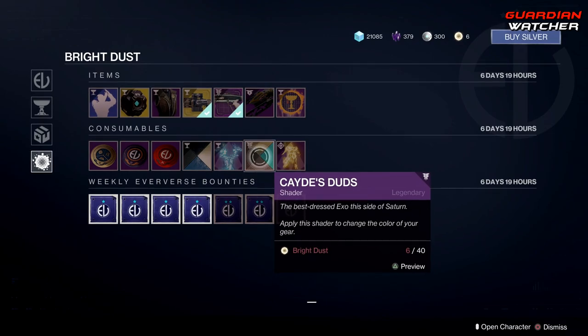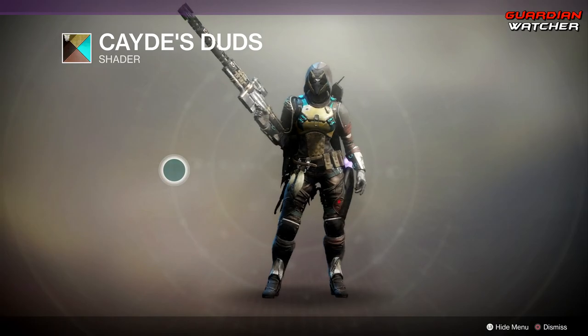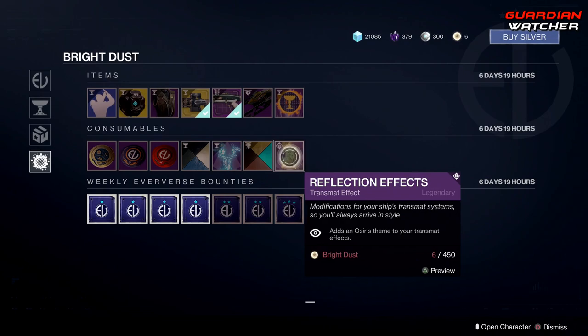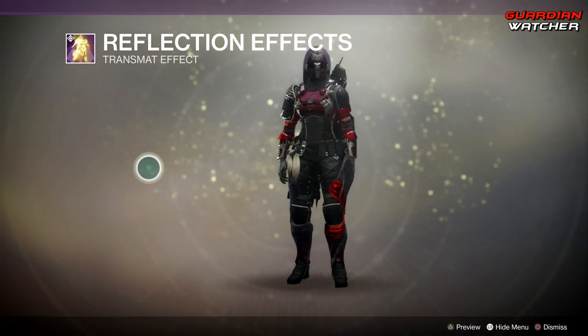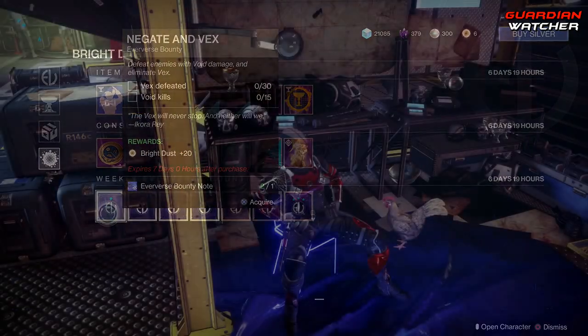Then we have Cave's Duds, a shader I haven't seen in such a while — doesn't really look too good on my Hunter though. Then we've got your reflection effects. I'm not gonna lie, I like that Minotaur transmat effect. And then we have all of your bounties.